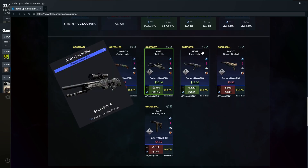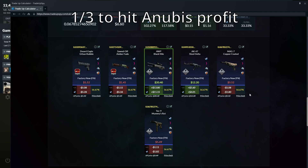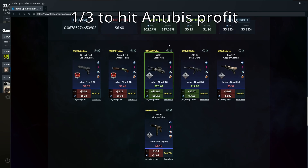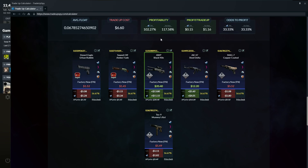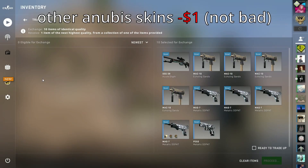That makes the average float under 0.07, which allows it to be factory new. What we are going for today is the Off Black Nile or the AK-47 Steel Delta, in which we have a 33% chance to hit. If we do hit, it'll be some big profit. If we hit the other skins in the Anubis Collection, it'll be a little less than breaking even — basically losing a dollar. We don't want the train collection, so let's hit it.